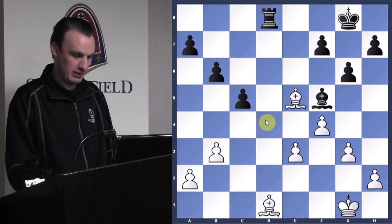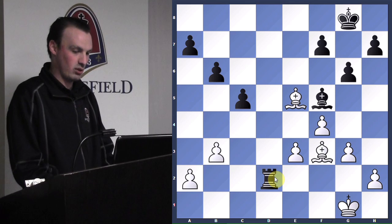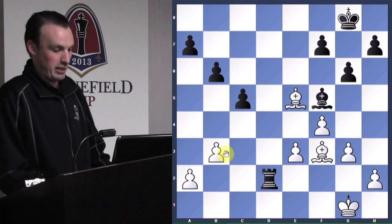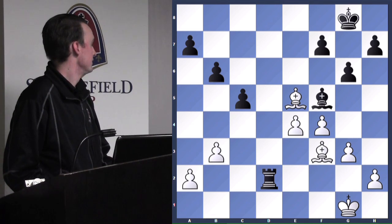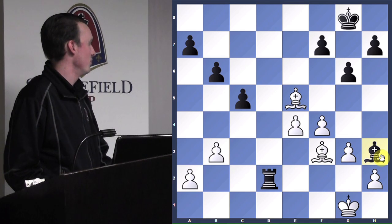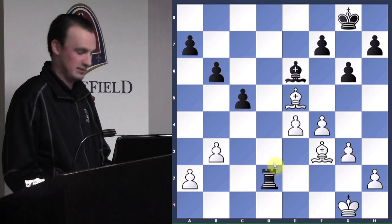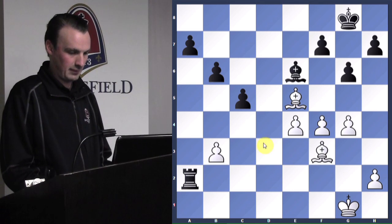Rook to d2 — if he plays a3 we have a fork. He plays e4. Resist the urge to make things complicated — just move it. Bishop h3: is there going to be any checkmate foreseeable? No. So just bishop e6, get them all in a line. He goes for another attack — rook takes a2. F5.